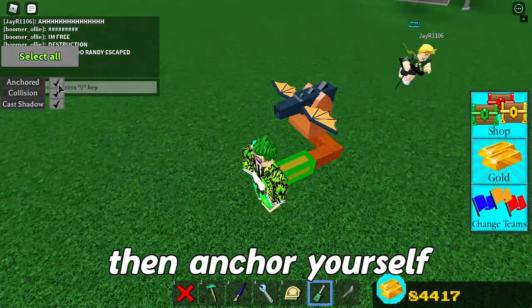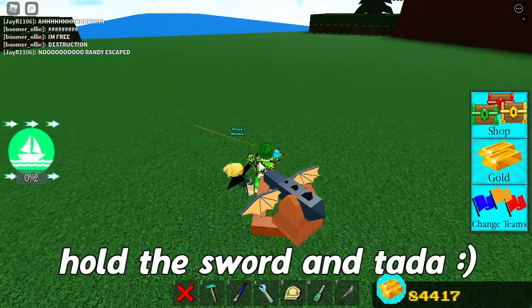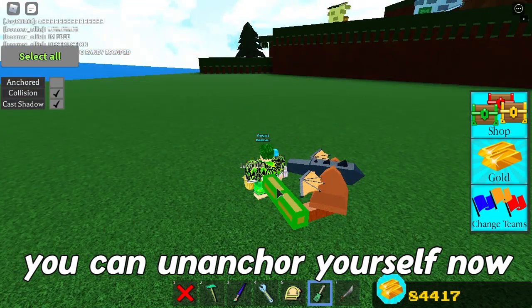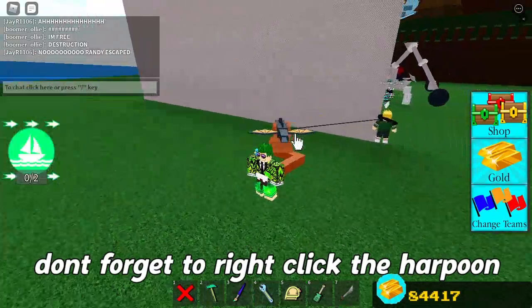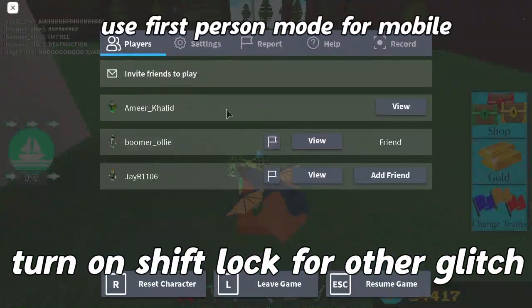If you want to teleport someone to you, you have to shoot at him then anchor yourself. Take out the sword and he will be teleported to you just like that. Now you can enter and anchor yourself and right click on the harpoon so you get free, just like that.